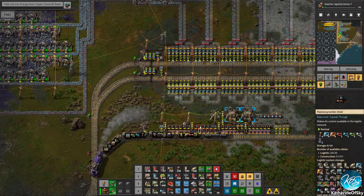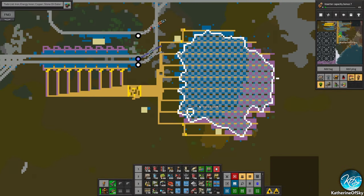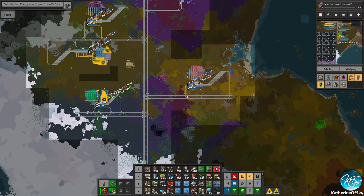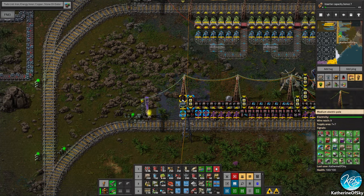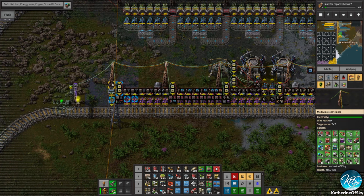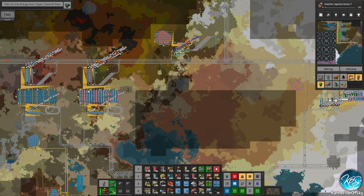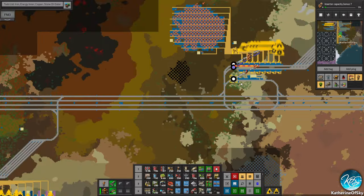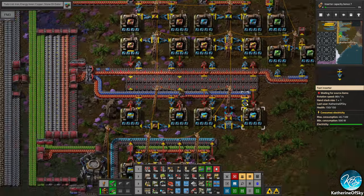I'm kind of regretting naming all the stations the same — it's not really working out as well as I wanted it to. These don't seem to be working — this hasn't even been finished yet, and it's been around for ages. Let's see the nearest one. This one is asking for red belt — why is it asking for red belt? And for some reason it's not getting any. Is there a closer station? Why isn't it getting the red belt? I'd like to figure out what's going on there.